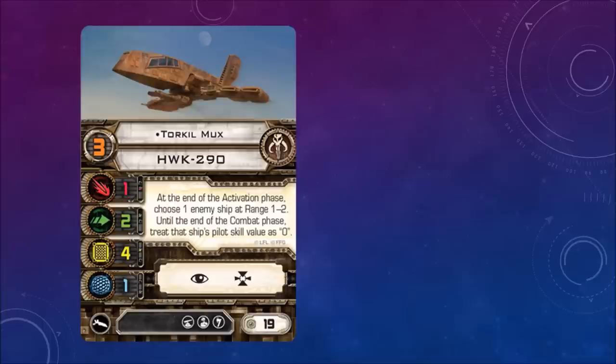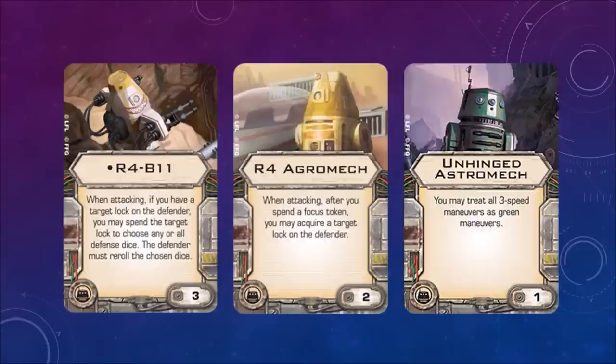If you're facing off against high-skill pilots like Wedge, you can use Torkil Mux to reduce their pilot skill to zero, and your lower-skill ships will still fire first. You could potentially build a squad of low-cost Z-95s and Y-Wings with Torkil Mux, all firing at pilot skill 1, causing heavy damage to something like a Decimator.